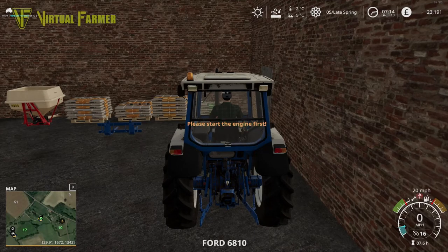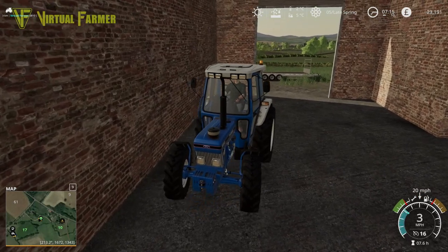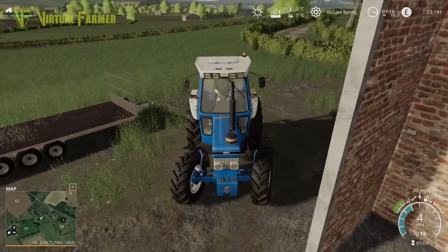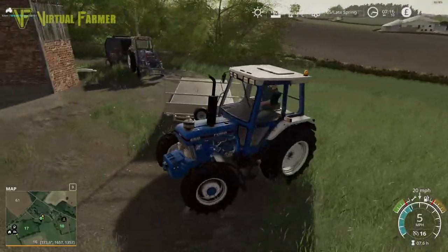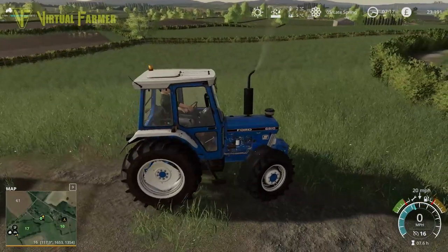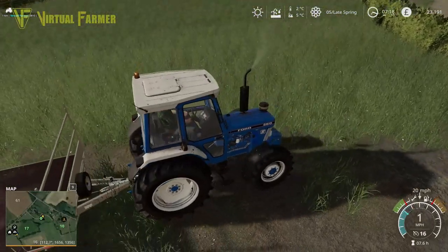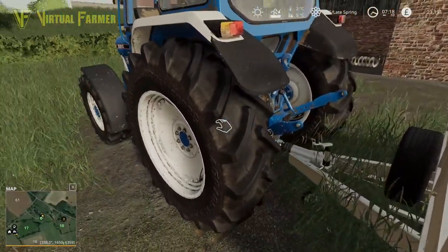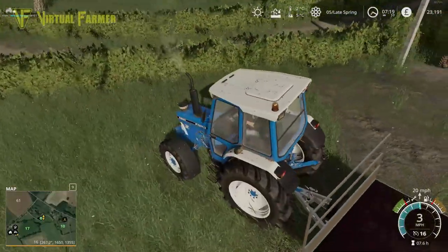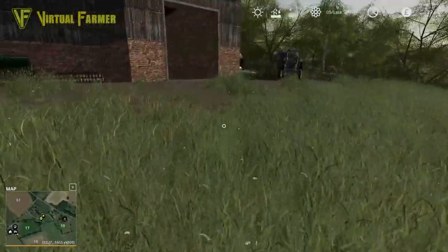Either way, we are trying to set ourselves up today to get the carrots planted. We want to do the top half of field 11 with the carrots — that will get them done with time running out to get them in. After that we're going to be looking at where we're going to be planting the soybeans, and really I kind of have two choices.